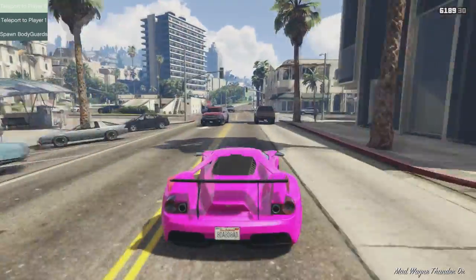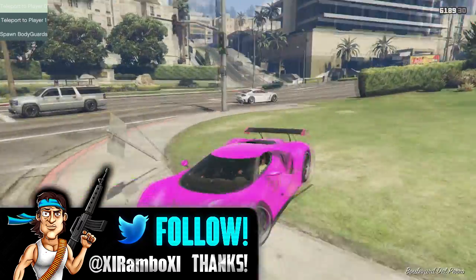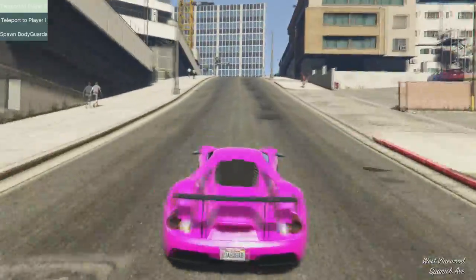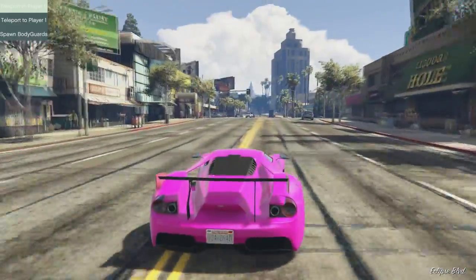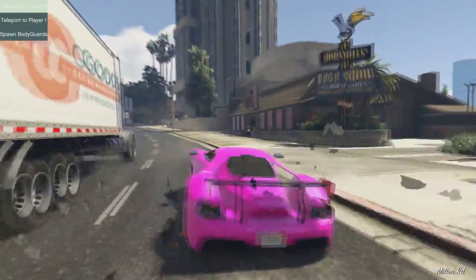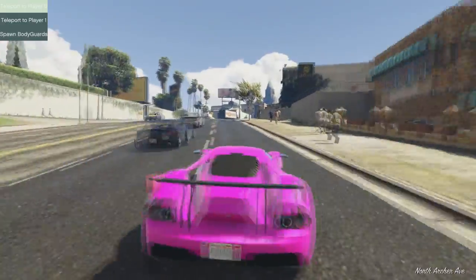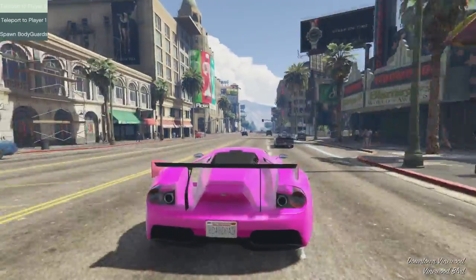That's really all you need. Once you guys have those steps done, you want to go to the description of this video and download the social club link — click the link that applies for your console. From here, you guys want to start the job up. When you begin the race, it's going to ask you to pick a class of vehicles, and this is where you have some fun. Whatever vehicle you want to get for free, you want to pick that class. For example, if you want to get a free Adder, it's going to be under super — supercars. Also, for one of the options in the race, you want to turn on custom vehicles. Make sure custom vehicles is on — that is a must — and that's going to let you guys pick the car.